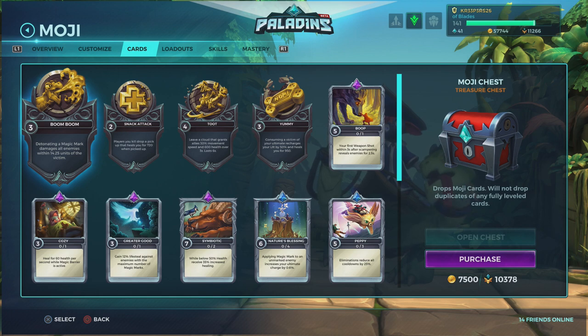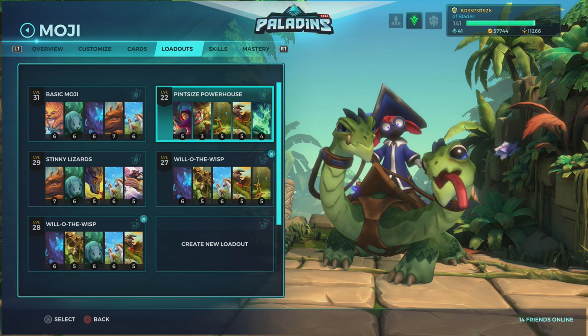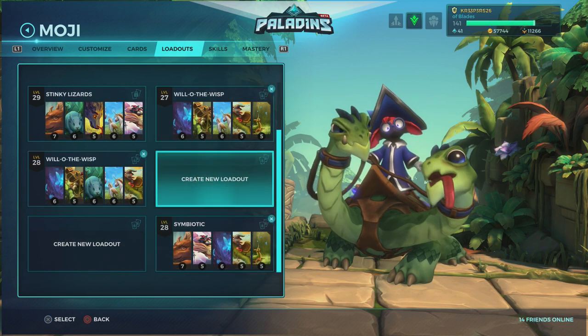Then we have Boom Boom — detonating a magic mark damages all enemies within 40.25 units of the victim. So if there are people around the person you've marked, even if it's just one mark, the other people will receive the same damage as an explosion — splash damage. We're going to see that in the gameplay coming up in about two minutes.